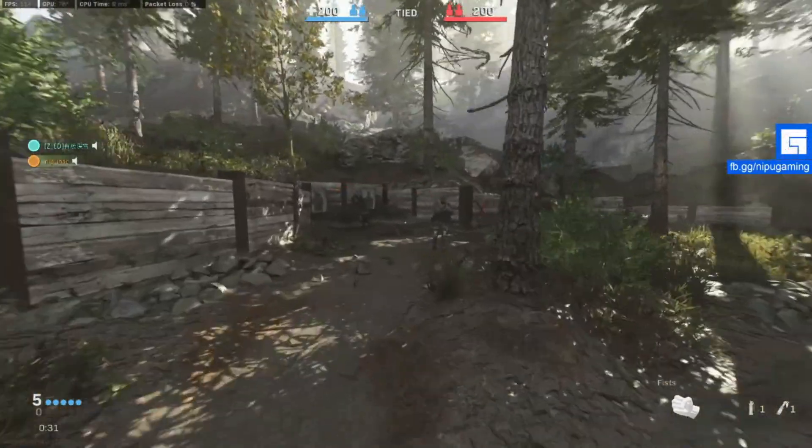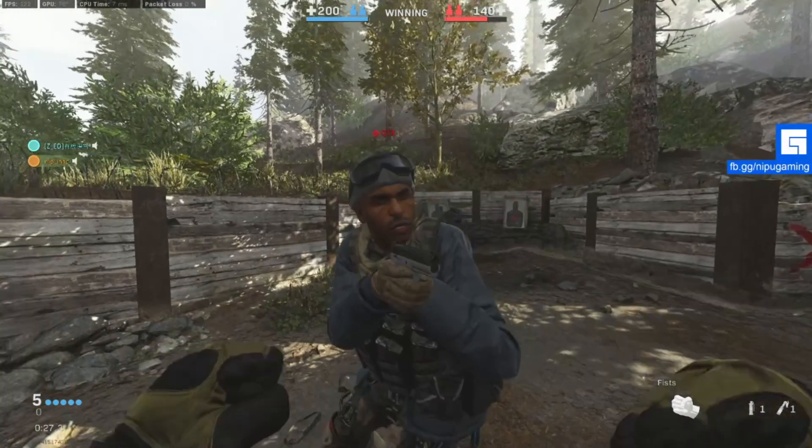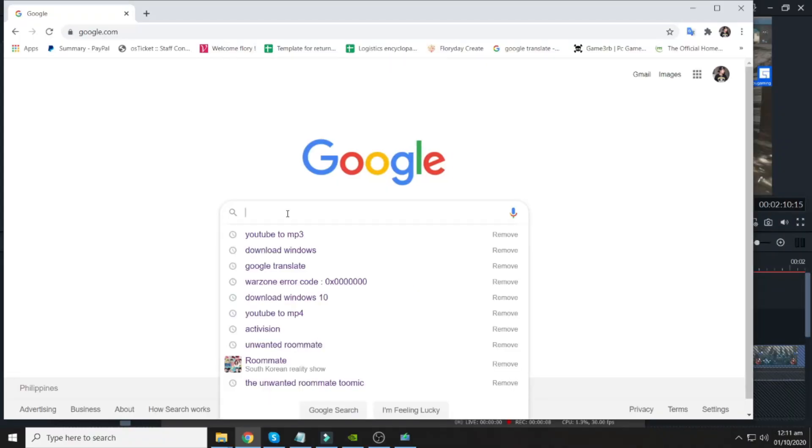To do this, you can visit the Microsoft website and update your Windows there. I'll post the link below, or you can just Google it by typing 'Download Windows' and click the first option.